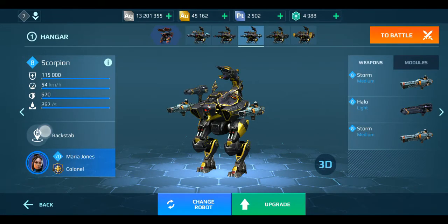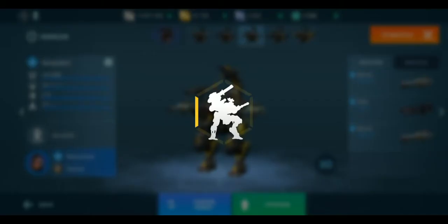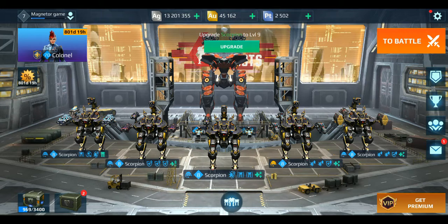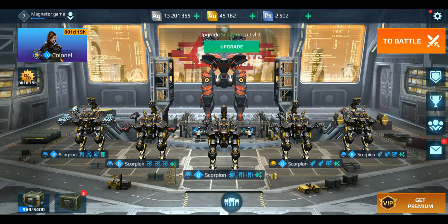It inflicts direct and DoT damage. On second activation of the ability, it teleports the robot back to the starting position — just like the Phantom, which teleports, keeps a pointer, starts moving as long as it wants, then gets back to the same place. For Scorpio it's the same way, but for teleporting we just have to see the enemy and point him out with the backstab ability, and we'll be getting back to the back of the enemy.